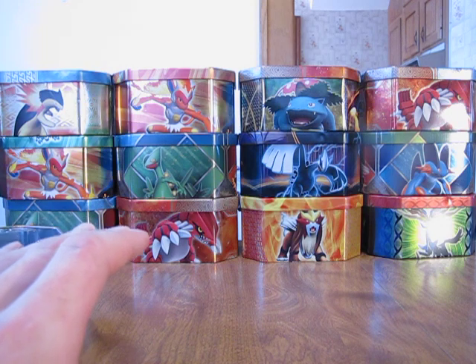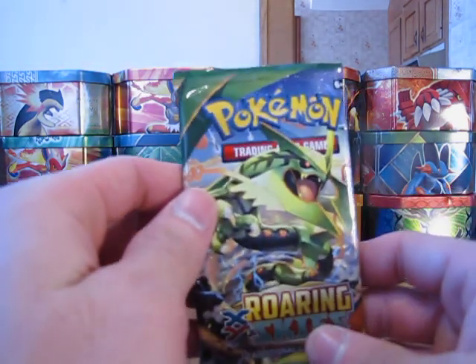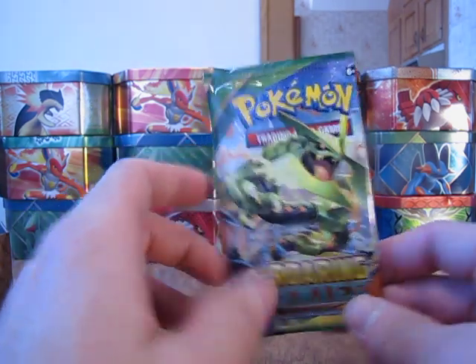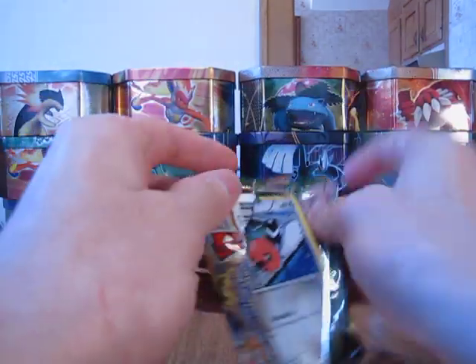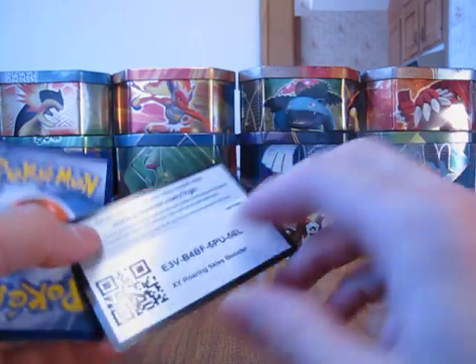I'm hoping to get another good card from one of these packs here. But if not, that Sceptile EX card is still very nice. I'll go ahead and start with Roaring Skies first, and then I'll go on to the older sets. I'm definitely hoping to get an Ultra Rare from one of these packs. It's a code card.